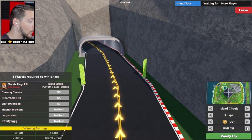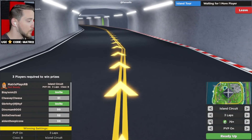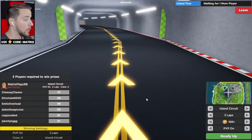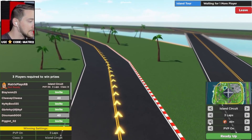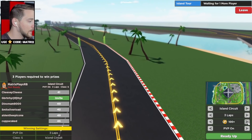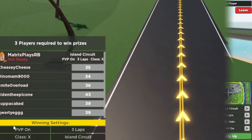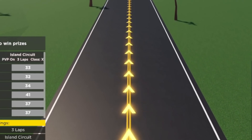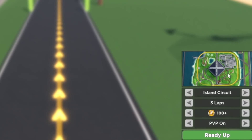PVP on, 100 rating — we can go down to whatever we want. These are different classes: our car is X tier, but there's also S, A, B, C, D, all the way up to X. I don't know if anyone's going to join, but hopefully somebody does. I like that you can customize all of these different settings and what race you're doing.